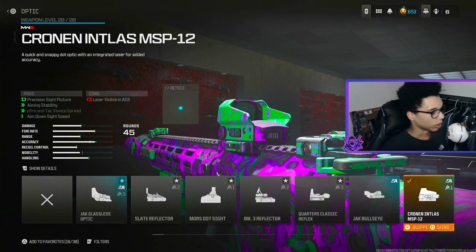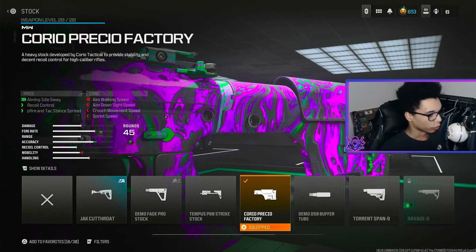For the optic we are using the Cronin Interlast MSP12 for precise sight picture, aiming stability, hip fire and attack stance spread and aim down sight speed. For the last attachment — the stock — we are using the Choreo Recoil Factory for aiming out of sway, recoil control and hip fire and attack stance spread.